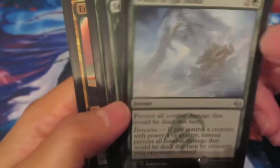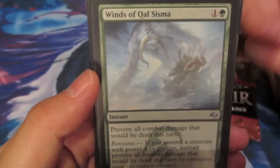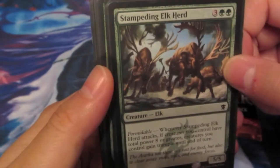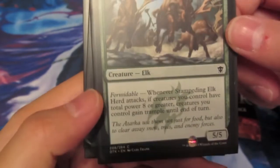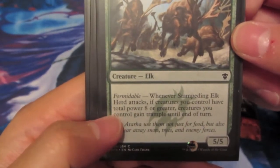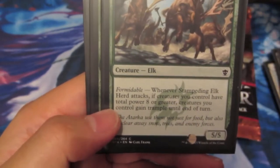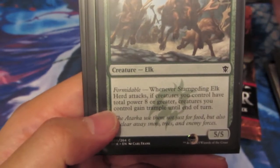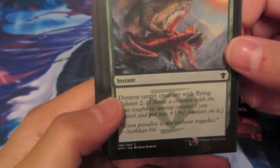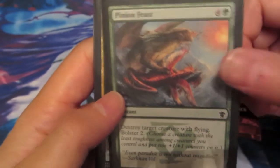I only had 3 green cards. First, Winds of Qal Sisma, which is pretty much a Fog for 2 mana. Then the Stampeding Elk Herd - pretty good for 5 mana, it's a 5/5. For Formidable - meaning if all your creatures have a total power of 8 or greater - you can use its ability, which gives everybody Trample. And then Pinion Feast, which just destroys a creature with flying. Since there were so many dragons, I had to have something to deal with flyers.